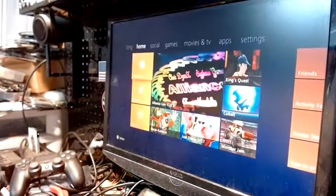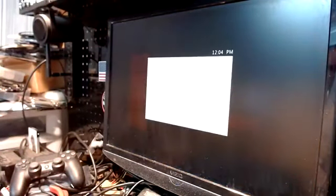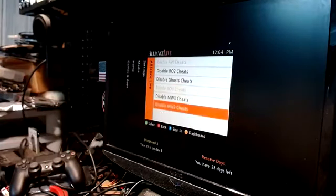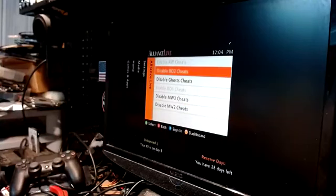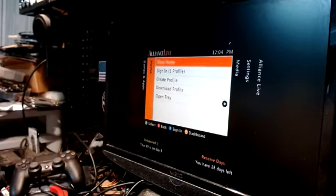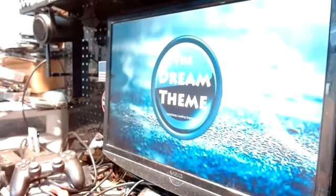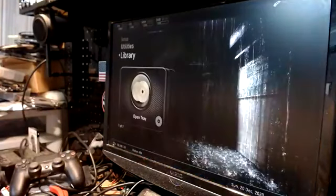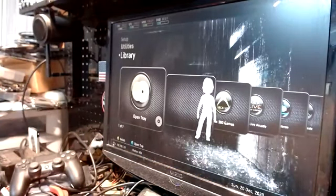We'll pull up the guide button and here's our HUD. Over in the fifth tab we have our BO2 sheets, Ghost sheets, MW3 sheets — hit A to disable, hit A to enable. It comes enabled when you first start up the console, so you can disable them if you have other menus and don't need the off-host. We'll go back to FSD Dash by going to Xbox Home, and there are multiple dashboards on this thing. A lot of people like FSD, Aurora, FX Menu, XDX Menu — it's got all of them.